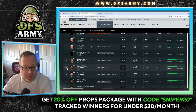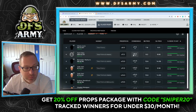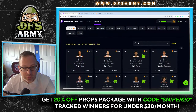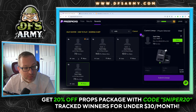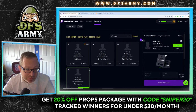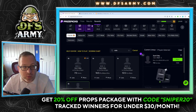Going back to Zach Edey — middle of the road matchup, rookie, getting some defense from Vucevic in this game. We're only looking for seven and a half on the points plus assists line. Seven and a half is actually a fire play — he's not going to put up a ton of assists, maybe one, but the number is at eight. I don't see why you wouldn't take a shot on the points and assists line here.